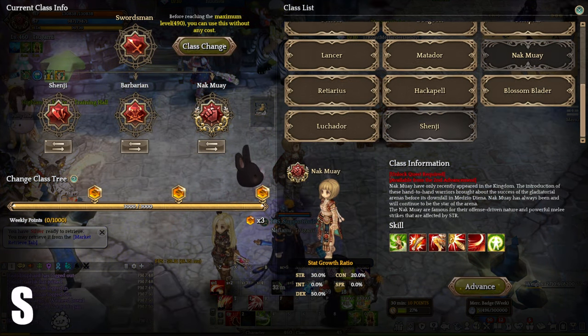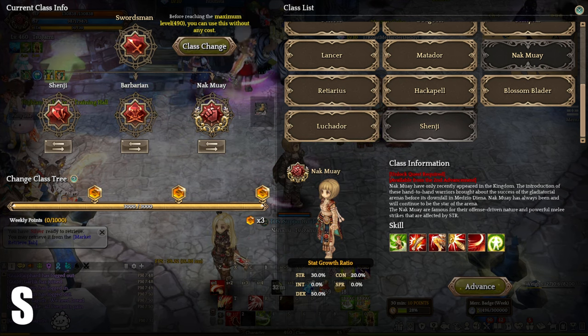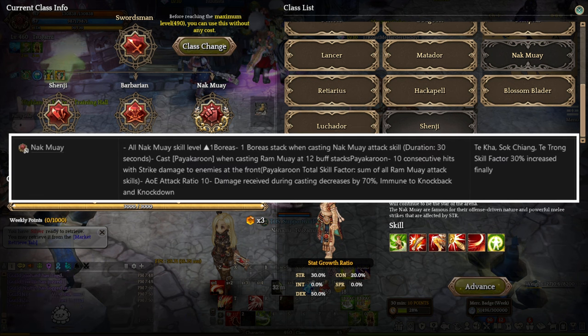Next up, we have Nak Muay at S tier. Nak Muay is an auto-attack class with combination skills. It is currently one of the strongest classes in the game that can burst down bosses and monsters in a matter of seconds. This class can use all title weapons, allowing players to pair this class with support, buffers, or bursty DPS classes. Nak Muay level 1 Vibora adds 1 extra level to all Nak Muay skills. Your character gains 1 Vibora stack that lasts up to 30 seconds whenever they use a Nak Muay attack skill. When your character reaches a minimum of 12 stacks, they can cast a special skill after using Ram Muay, which deals 10 consecutive hits of straight damage to enemies with an area attack ratio of 10. The skill also provides 70% damage reduction during casting and makes the user immune to knockback and knockdown effects. At level 4, the Vibora increases the final damage of Khao, Sok, and Che Chong's skills by 30%.